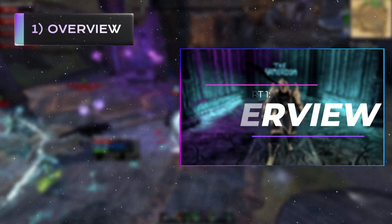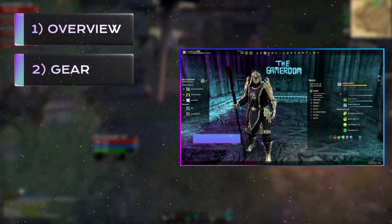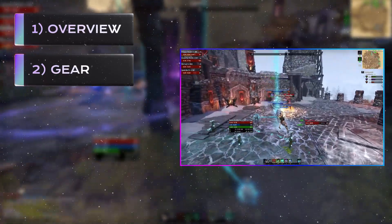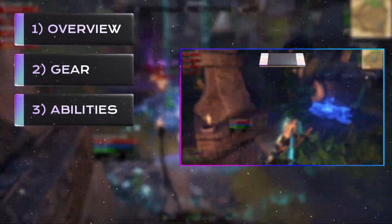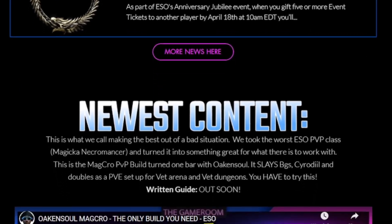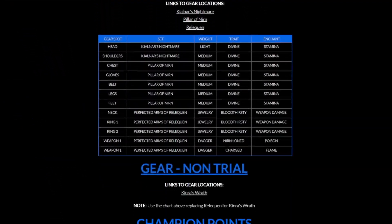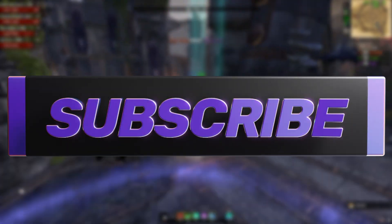We'll start with the build's overview, giving you important information such as suggested races, mundistones, consumables, and other miscellaneous aspects. In part two, we'll discuss gear and its suggested configuration, covering armor types, traits, enchants, weights, and how armor passives affect you. Next, we'll go over key abilities that make the build work. Part four covers how to play the build — your role, mindset, ability usage, and playstyle tips. Part five has a secret alternative setup. The written guide will be on our website thegameroom.tv, which has recently partnered with the Fox Den, bringing ESO players builds, guides, and up-to-date news. If you enjoyed the video, please consider liking and subscribing — it's free and goes a long way to keep the mission alive.